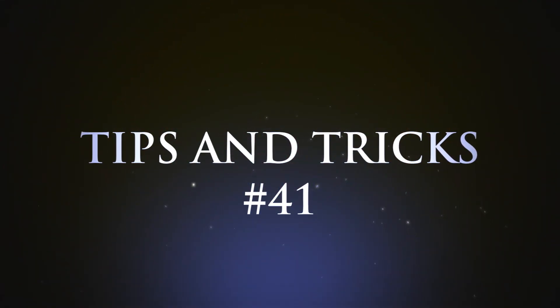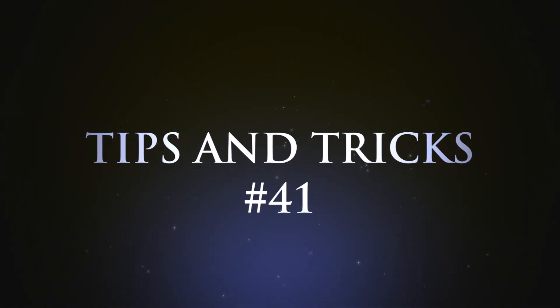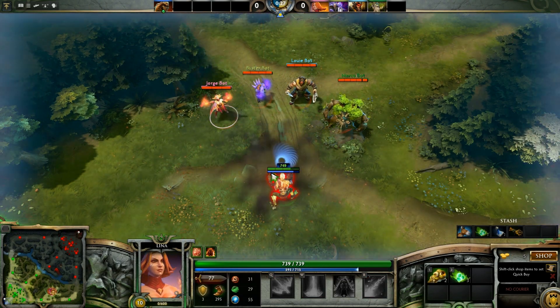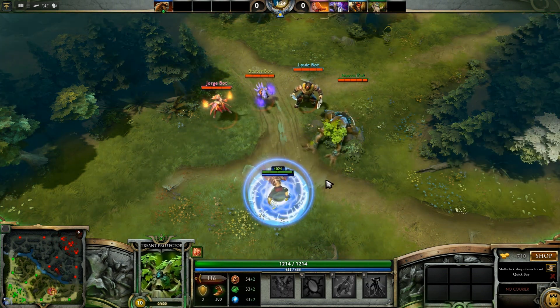Hey guys, welcome to tips and tricks number 41. Today we're going to look at how to more safely get away with your TP scroll. A lot of different spells can get rid of TP scrolls, such as any kind of stun, movement displacer, or even a root.